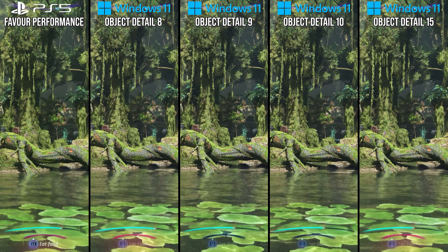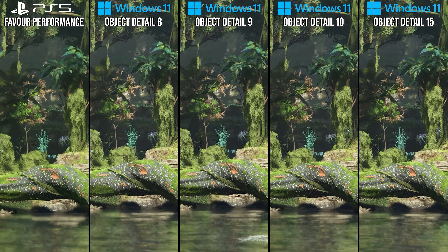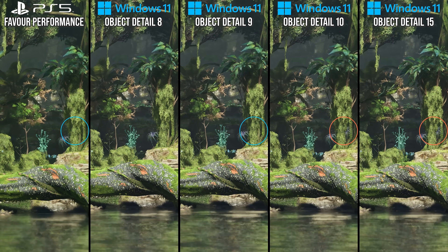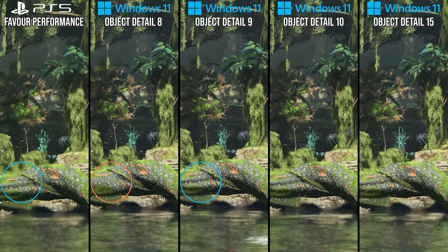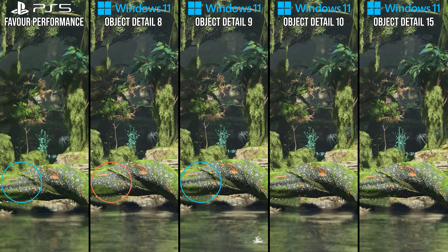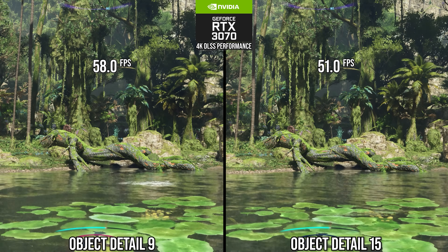I also recommend similar reductions for the object detail setting. Compared to PlayStation 5, we can see that the performance mode is closer to the value of 9 as found on PC — based on a missing plant at a certain distance, and that the tree trunk is more detailed on PlayStation 5 than the value of 8 on PC. Setting object detail to 9 is key for performance, as you can see a near 14% performance improvement over the max setting of 15.